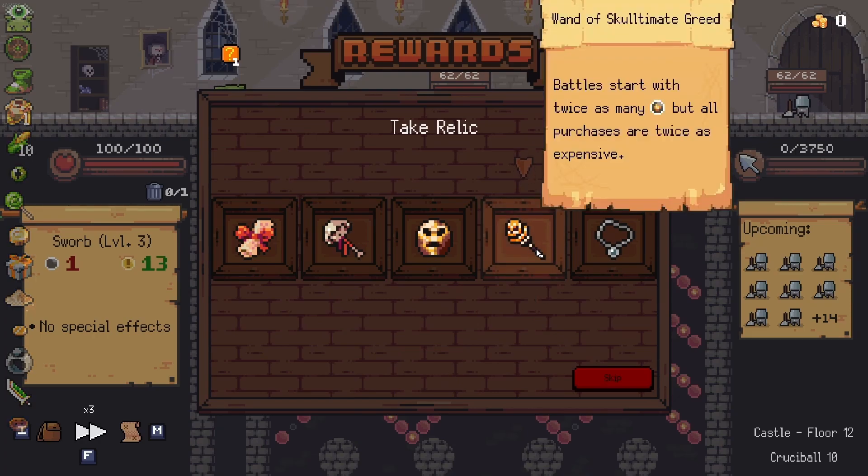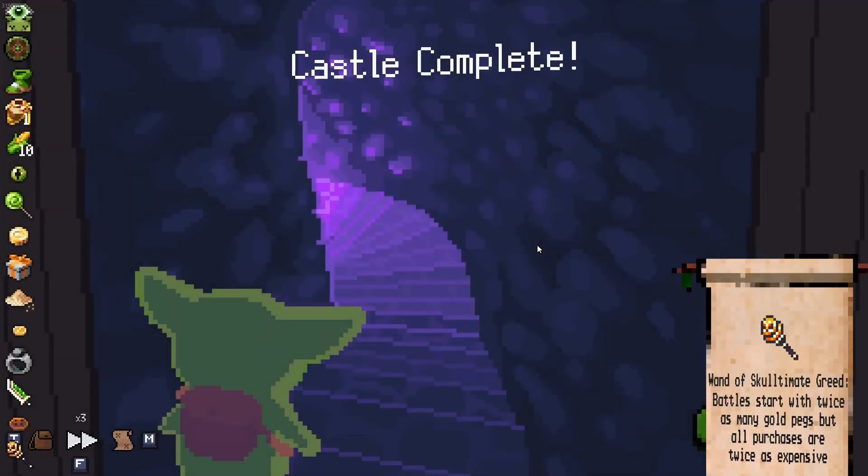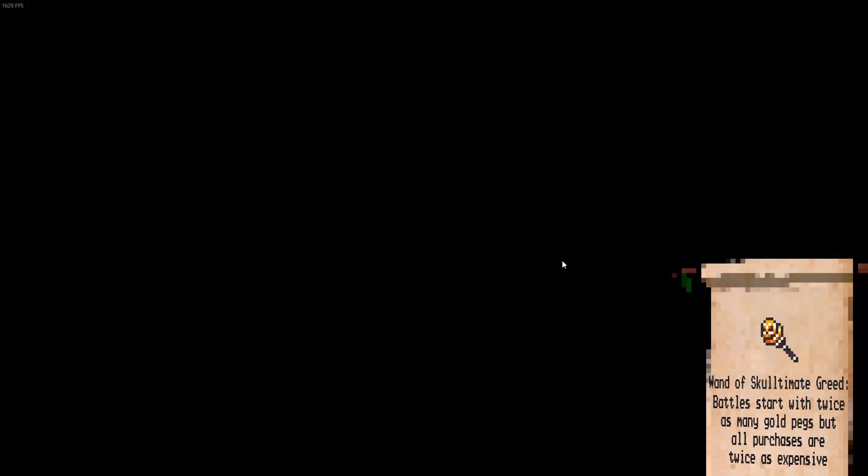Yeah, we were able to kill him! There's the wand of scultimate greed — which is the best thing for this build. Damage is cool and all but having more coins on the board is going to make it insanely more powerful. We're gonna take the wand of scultimate greed and keep going.